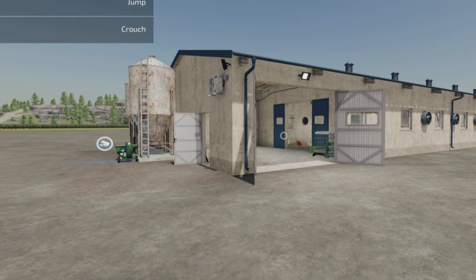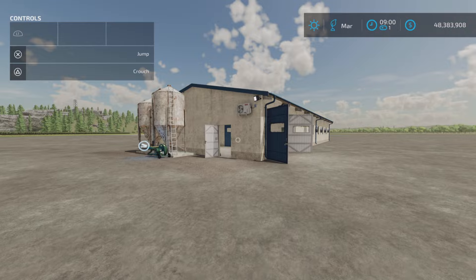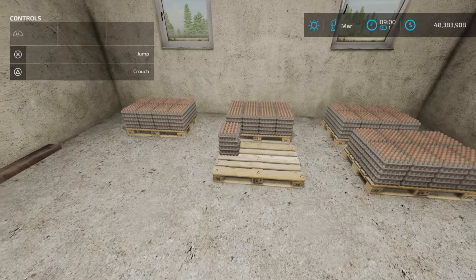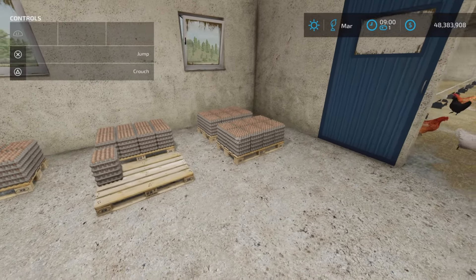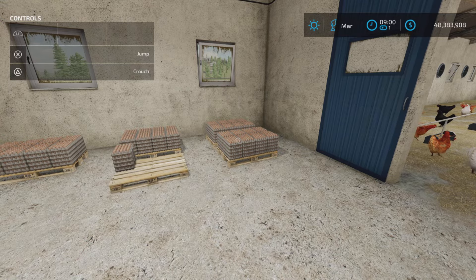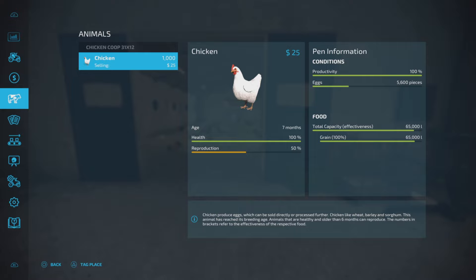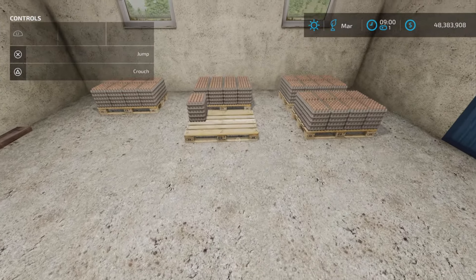We're going to see where these eggs spawn - will be interesting. So we'll meet you back when I spin it ahead a month. All right, a month has gone by and yes, as I suspected, we have eggs appearing here - that's a good sign. Everything else looks fine. Let's see about the food - oh yes, look at that, it's only used 5,000 liters of food. So the food capacity is well above its monthly usage, which is nice to see. You can load it up and forget it for a while.